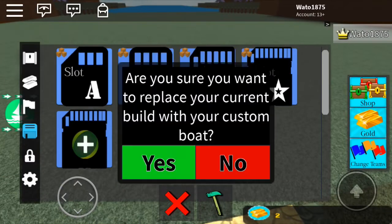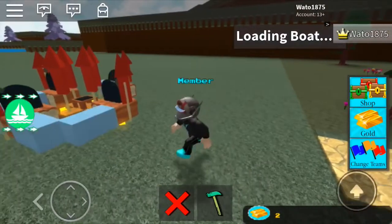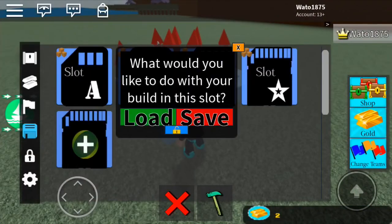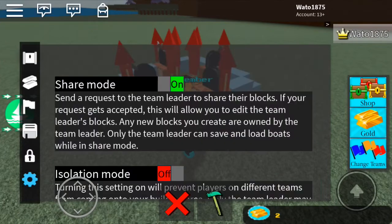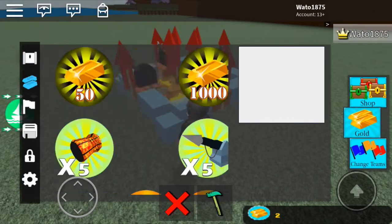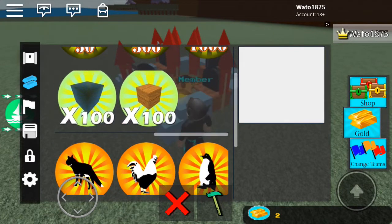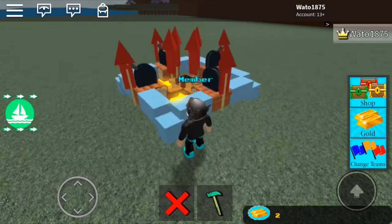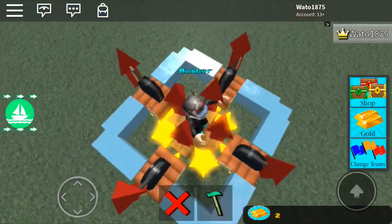So I am on my alternate account, as you see. I'm not a staff helper thing on this account, so yeah, that's why I don't have it. I might as well just get you into the code as quick as possible, because it's just not worth it to wait.